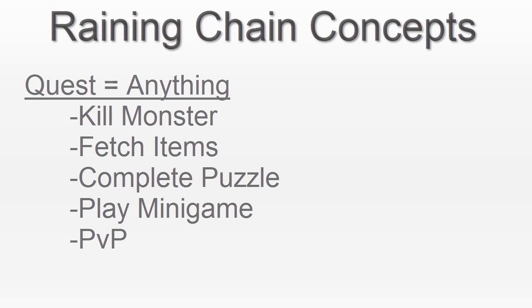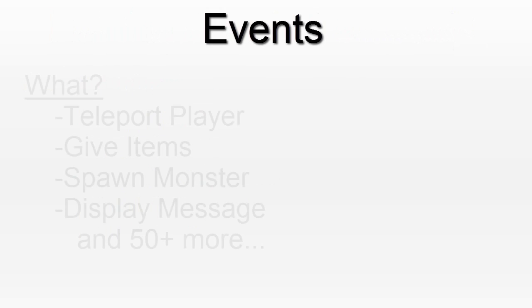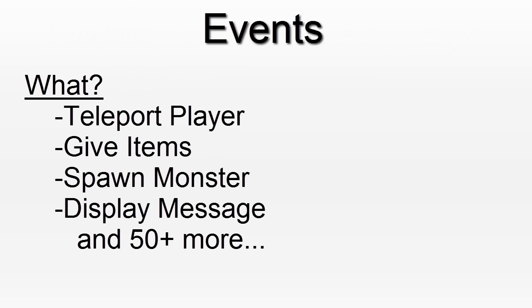Now let's say that you want to create a quest. The main core of a quest are its events. An event basically tells the game engine what to do exactly. So it can be displaying a message, teleporting the player, spawning a monster, stuff like that. I will go over all the different things that an event can do later in this video.